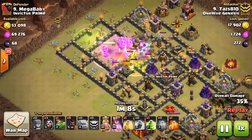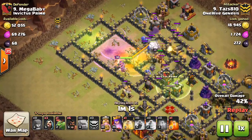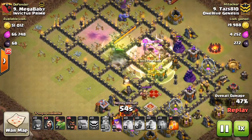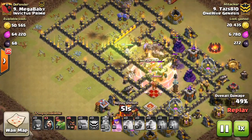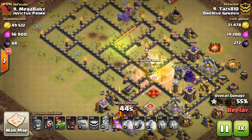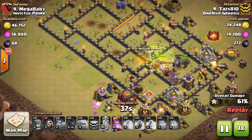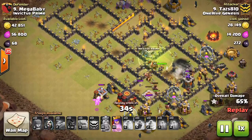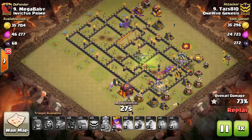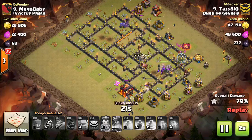You can see Taz coming in on a compact base — if you drop the jumps in the right spot, three jumps does work. You come through the middle, the golems do all the tanking, and the bowlers take out tons of buildings. This works well with level 30 heroes. If you have lower level heroes, be careful — the bowlers are really the majority of your DPS, and you might want to go with one of the Valk attacks instead, because 30-30 heroes is a big difference from 10-10 or 15-15.